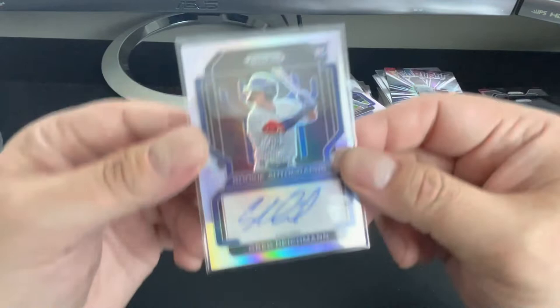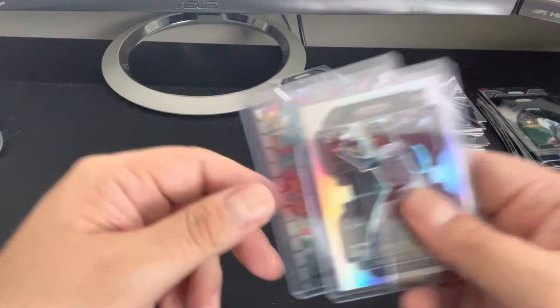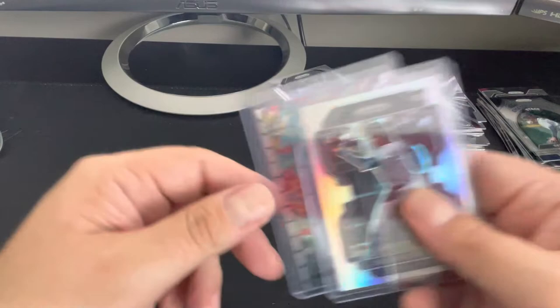We did not get much out of that box, guys. Might have to go grab another one if they're cheap. That's four autos in both of the boxes we got out of that case. The hit of the box was probably these two cards — the Mike Trout stained glass and Julio. All right guys, take care. Thank you very much. This will probably be up on sale to try to pay for this box — if anybody's looking for it, hit me up. Tenahouse.com, links in the description below. See you next time.